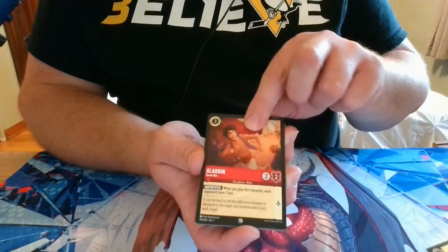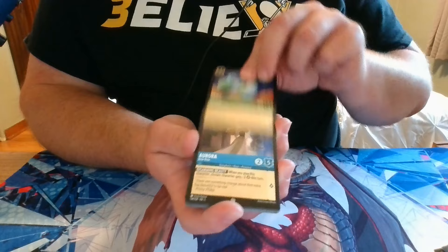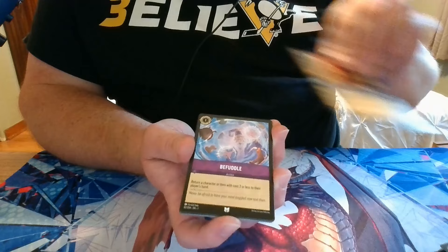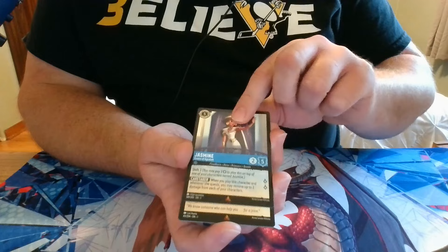Pack 10: we have Aladdin — that's strange, three of these cards were backwards in this pack — Genie, Aurora, Sergeant Tibbs, Minnie Mouse, Simba, Befuddle, Jasper, Aurora, a Rare Jasmine, a Rare Flotsam, and a Rare Foil Peter Pan.